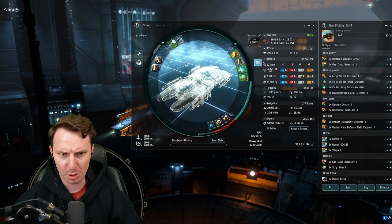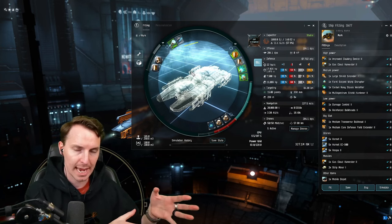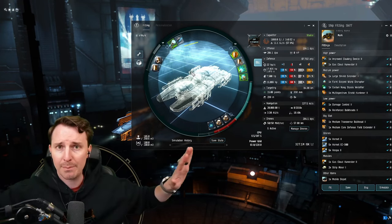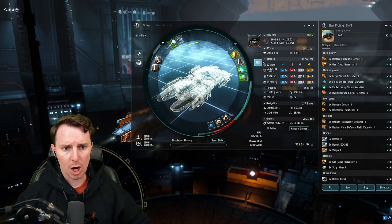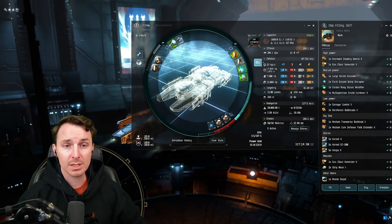Why is there a cloak on a Skiff? When we first get into wormhole space, the Proteus is our scanning ship. While that's happening, we take our Skiff and our Porpoise, throw them to a safe spot, and cloak them up. Now they're out of sight, out of mind — I can focus on just scanning stuff down with the Proteus. This is one of the first aspects that makes it a buddy fit. A buddy fit is something that augments your main account but isn't something you're actively piloting right now. So we start with the cloak to make sure the Skiff is nice and safe.